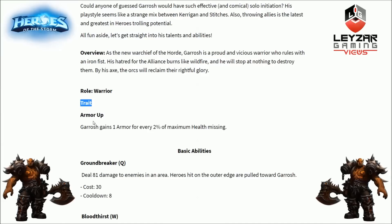First of all, he is a warrior, starting with his trait Armor Up. Garrosh gains 1 armor every 2% of maximum health missing, so the lower his health, the harder he will be to kill. This is general armor, so it will mitigate physical attack damage — basic attack damage and ability damage as well. If he's at 10% health, that means 90% is gone, meaning he has 45 armor. At 50% health, he'll have around 24 armor.